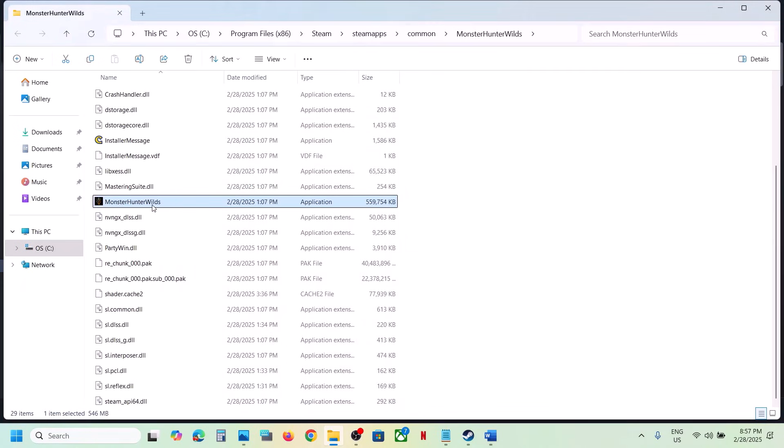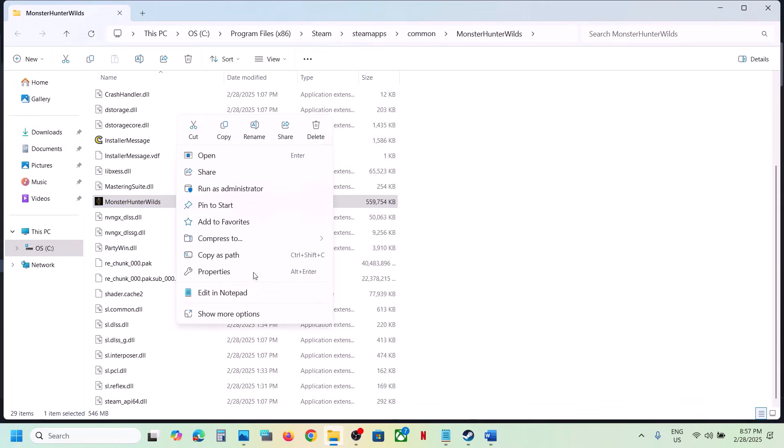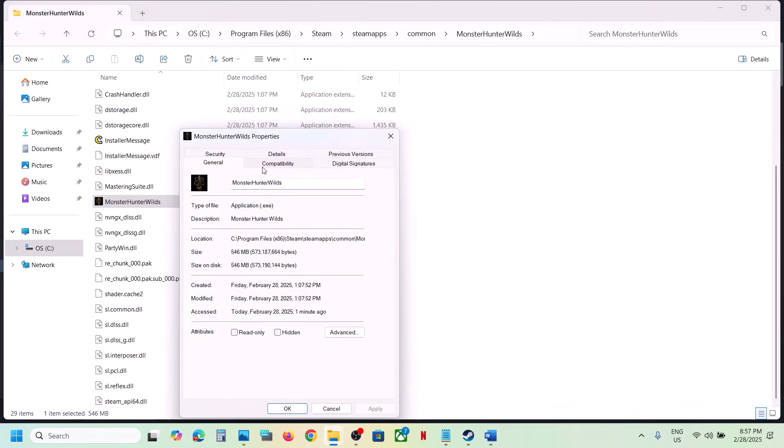Double-click, launch the game and check. If that does not work, you can select Windows 7 and hit Apply, click OK, launch the game and check. Still not working? Put a check on Disable Full Screen Optimization, hit Apply, click OK and check.